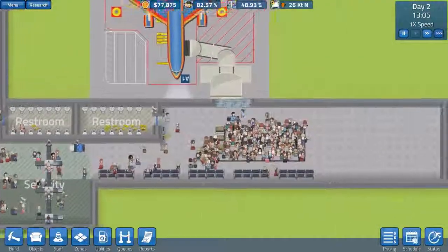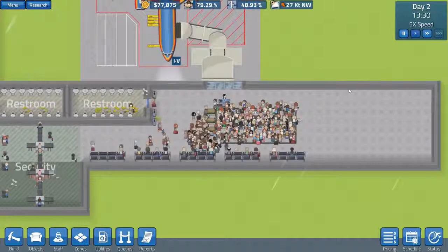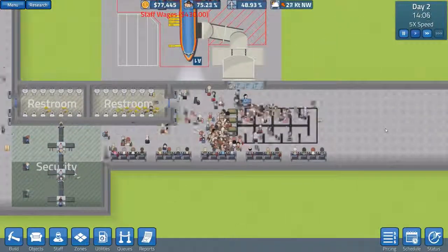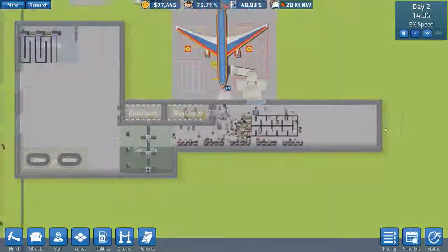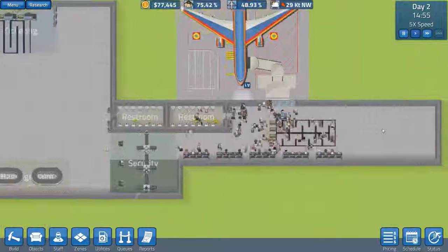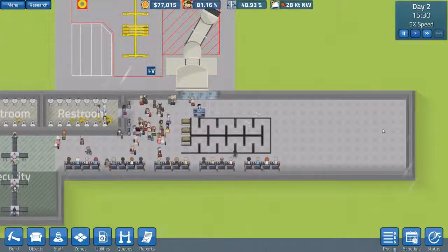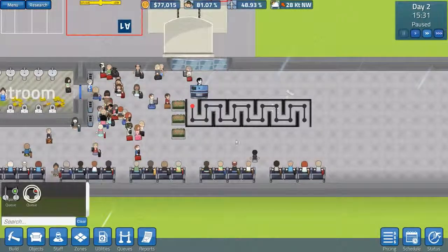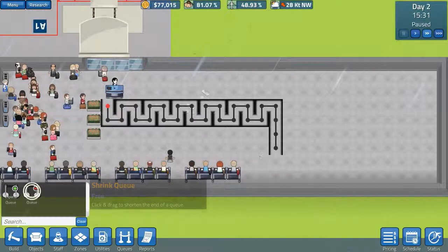You don't have to justify it to anyone — just make sure you're happy with it yourself. There's a lot of people waiting to get on here. The queue wasn't big enough, so I'll go to queues, shrink queue, get rid of this queue, and increase the size. A lot of people were also mentioning in the comments another game very similar to this that's not yet out as of the time of recording — but I have got my eye on it. I think it's called Airport CEO.